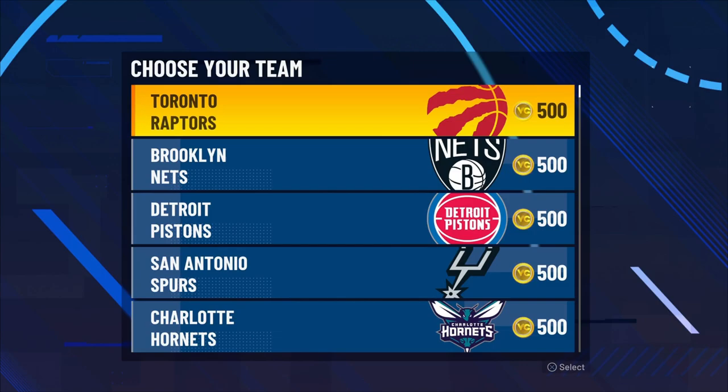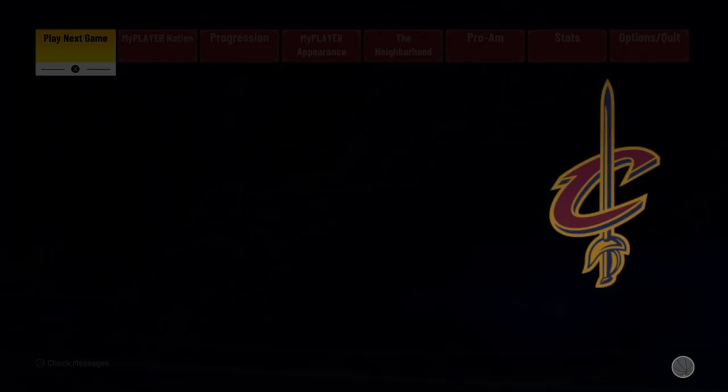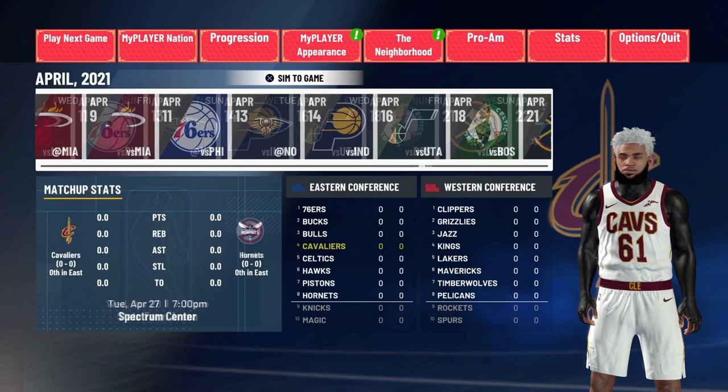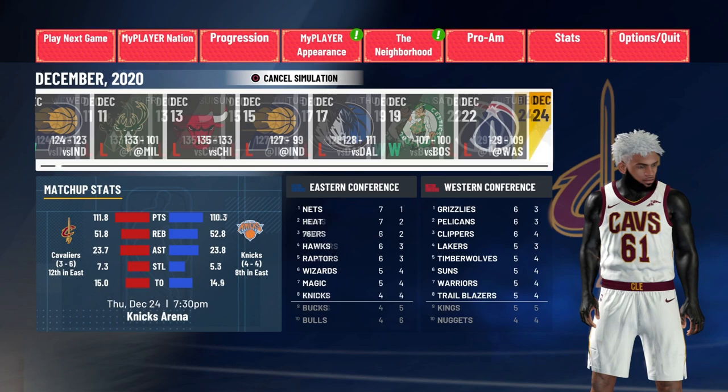Once you've made your build, go to MyCareer. It will give you an option to skip the intro and go straight to the NBA — click yes. You'll then be signed to a team. When choosing your team, pick one that will not be a playoff contender. Choose a team like the Pistons or the Cleveland Cavaliers. Once you've done that, you want to sim to the end of the season.